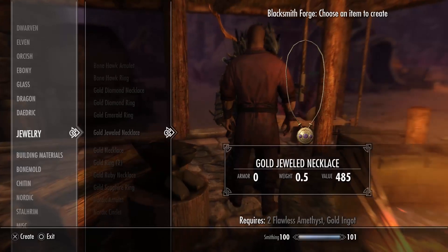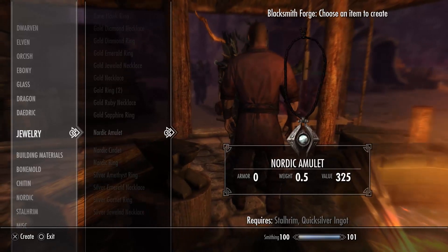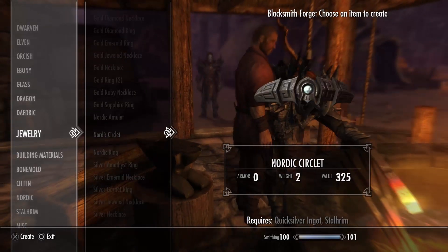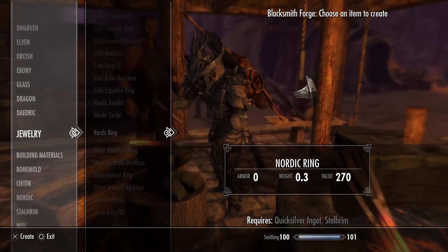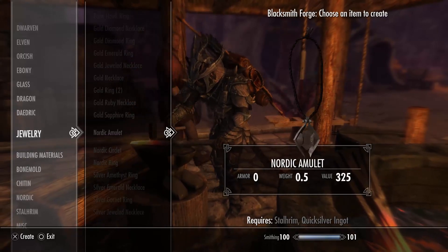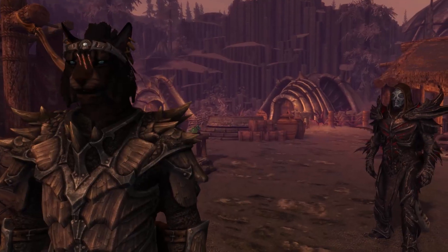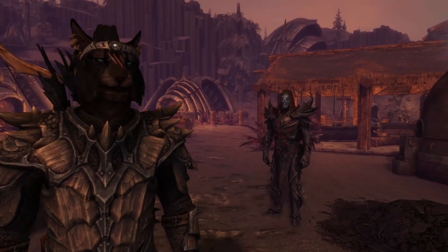You go into your jewelry — you don't even need the Skyforge to use it. Go to your jewelry and there it is. You craft it with quicksilver, and you can create a Nordic circlet, an amulet, and a ring. So that's what the circlet looks like.